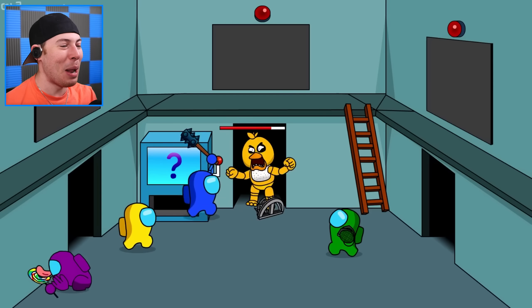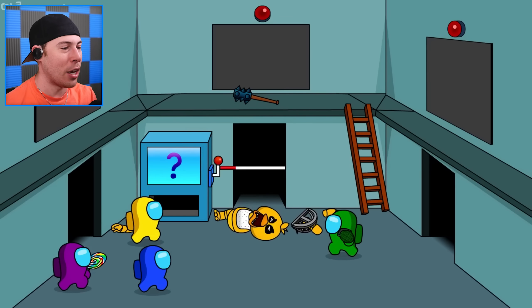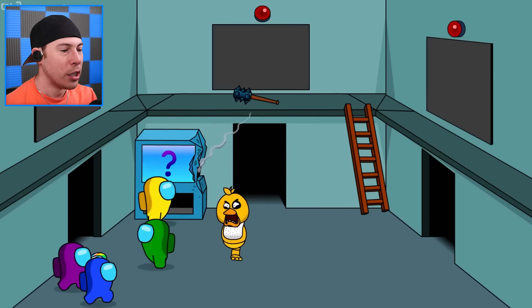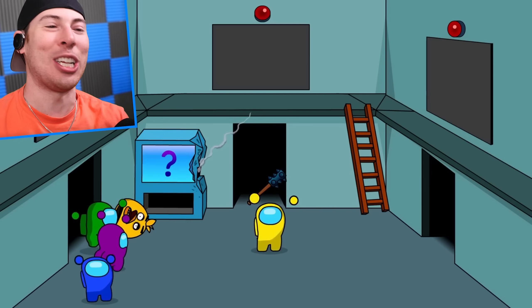Oh yeah, that's what I'm talking about, Blue. Do what you're going to do. That's bad — that's very bad. Green, help your friends. Chica has one leg — that's a chicken nut! They destroyed the machine. Wait a minute — she's eating the lollipop, and yes! Yellow destroyed Chica.